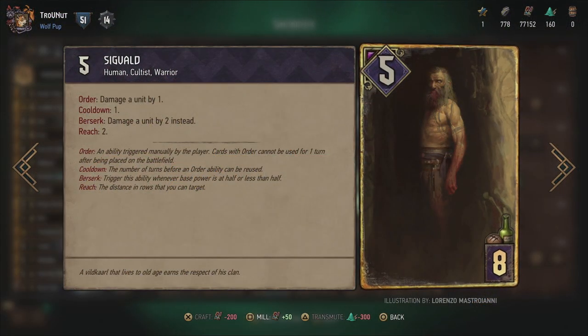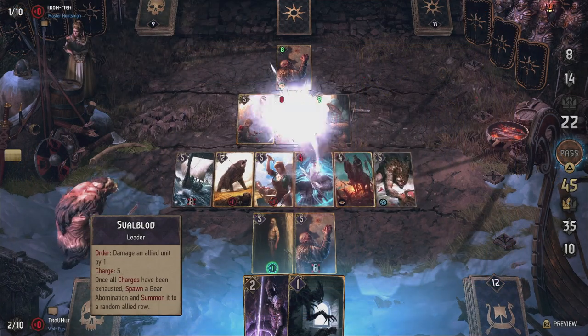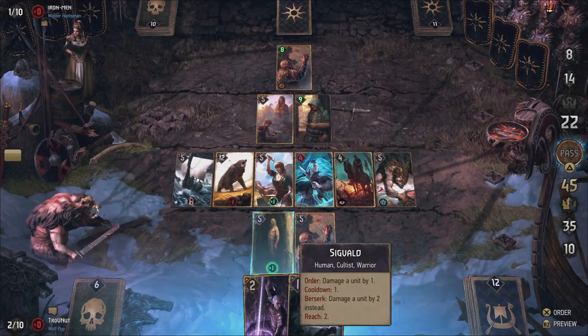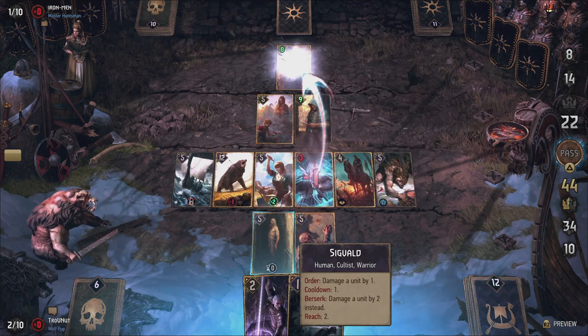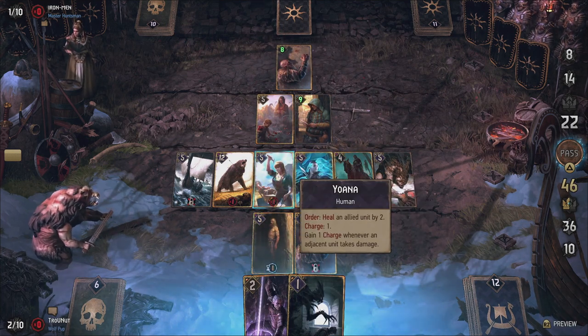Sigvald is a pretty standard damage engine, allowing you to damage any unit by 1 each turn, which is boosted to 2 damage on Berserk — basically a super-powered Pathco Gale. As long as Sigvald is alive, he can be an extremely handy tool to deal with anything your opponent plays, or to push your Berserk units over the edge.